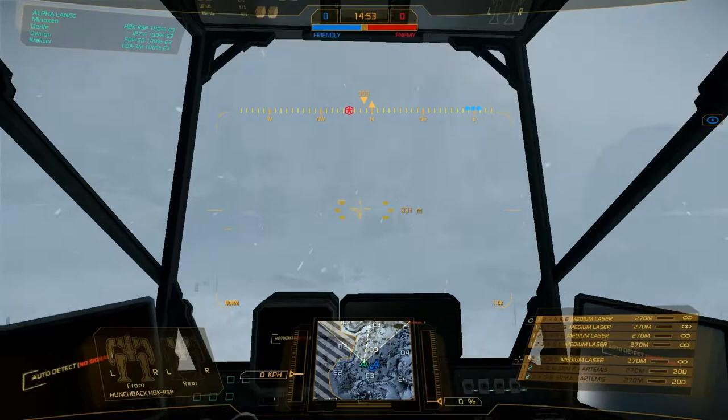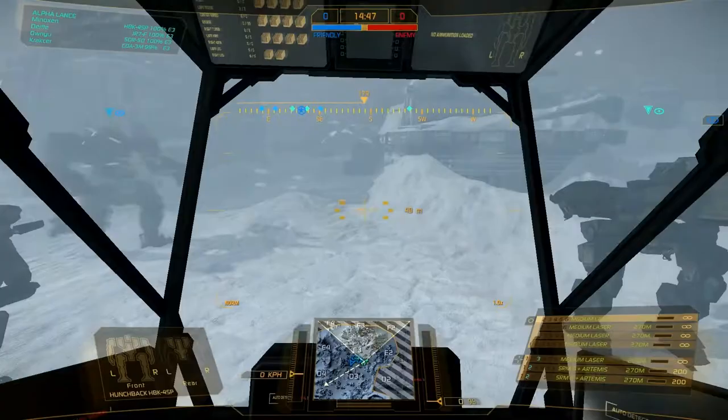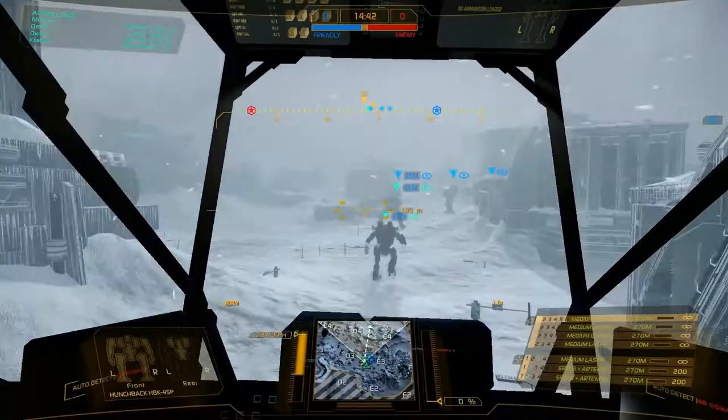Good morning guys. This is Minoxin bringing you drop number one in our Hunchback 4SP (M). It's a pretty standard build, so it's just my particular flavor of it.